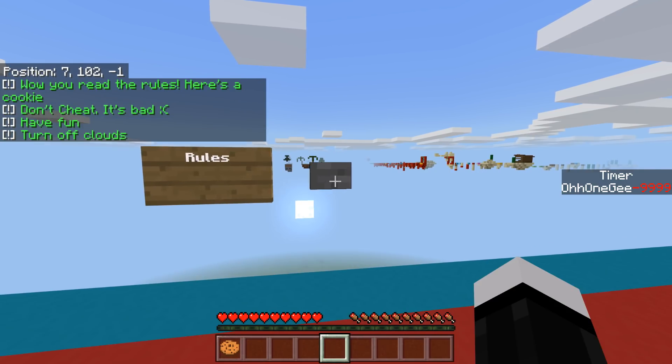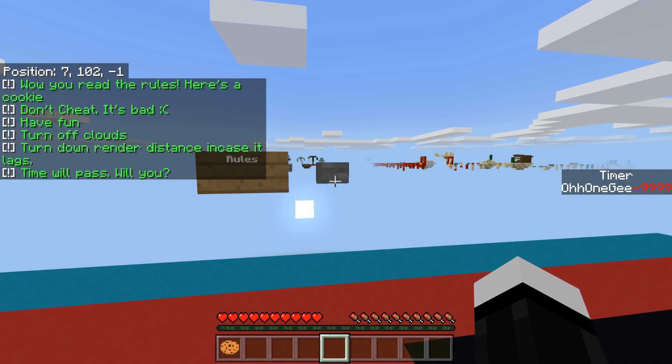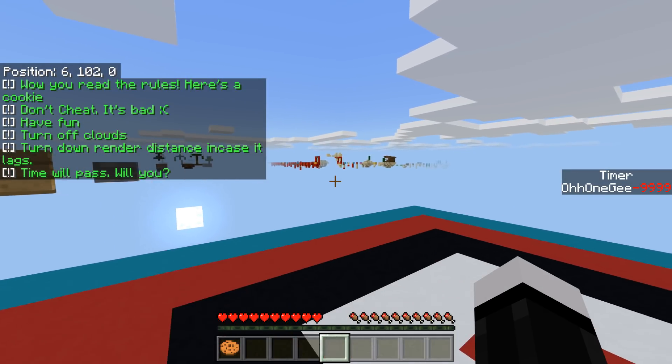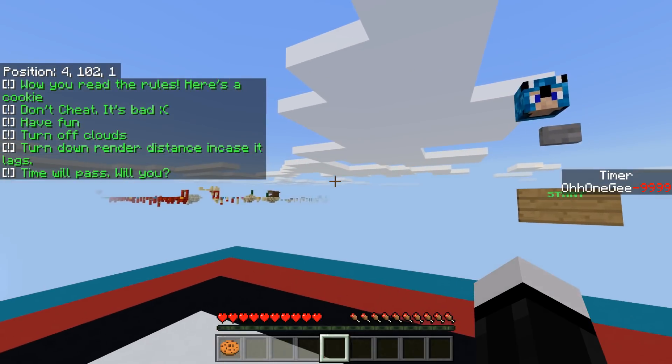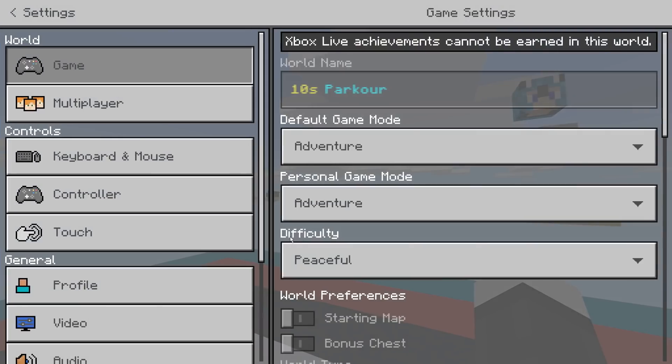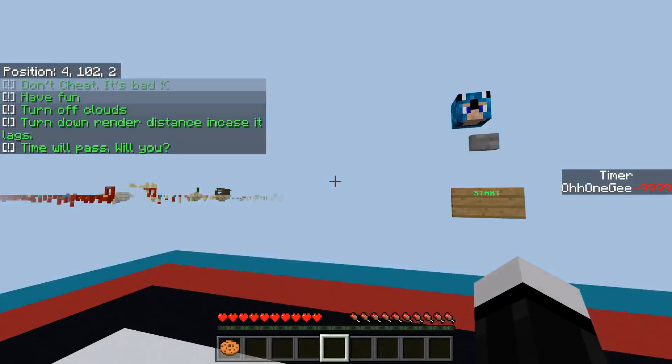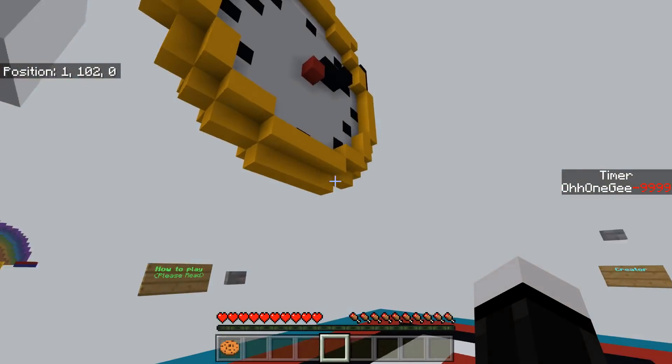The rules are: don't cheat — it's bad. Have fun, turn off clouds, turn off render distance in case it lags. Time will pass with you. So it's supposed to have clouds turned off. I guess I could do that. Turn off clouds — beautiful skies — turn that off, boom, we have no clouds now.